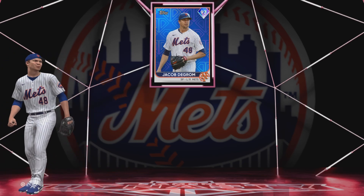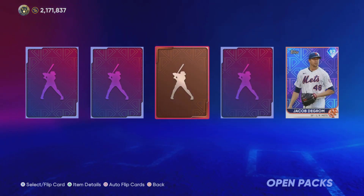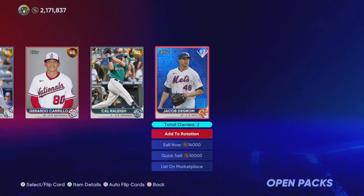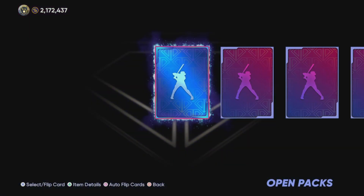Unfortunately, I checked and he's only going for around 16, 17K. So a 97 overall pull is fire, but stub-wise not amazing. As you see, diamond in the first card of this pack — I'll take it. I don't think I've ever pulled a diamond player in the first card of a pack.